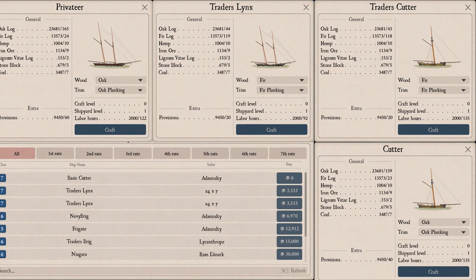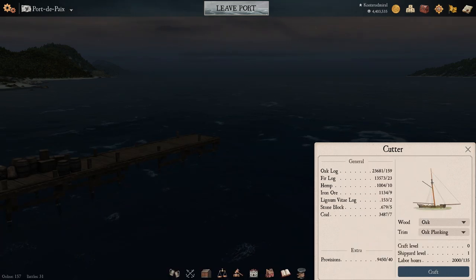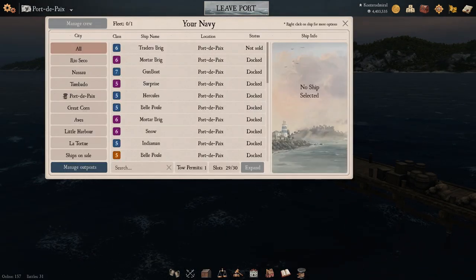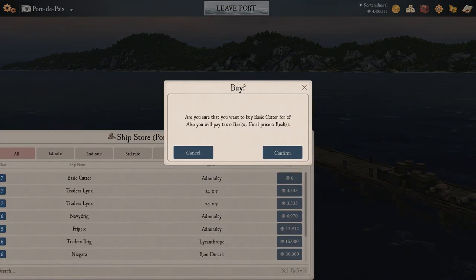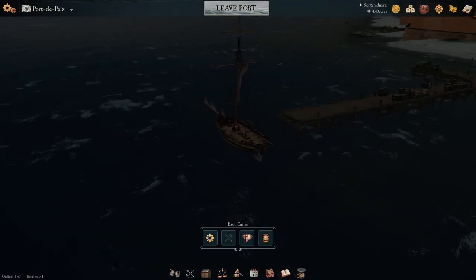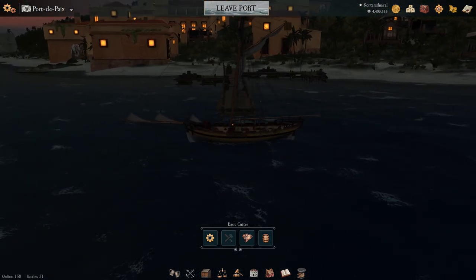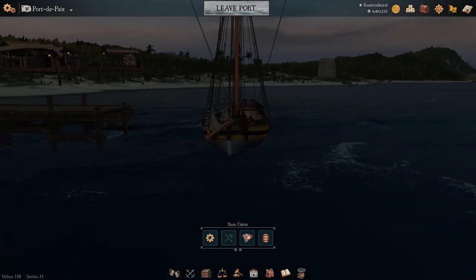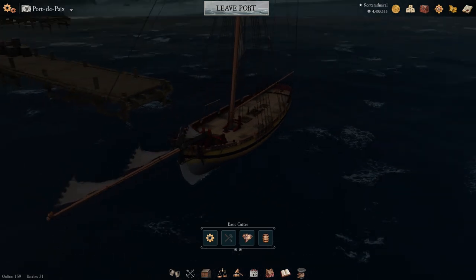Let me close all the windows and show you how the ship actually looks. You can see it in 2D on the image but it won't do it justice. Here it is from the port — one mast, six guns per side, no stern guns, no bow chasers. The bowsprit is very fragile — you can hit a flower pot and the bowsprit is going to fall.